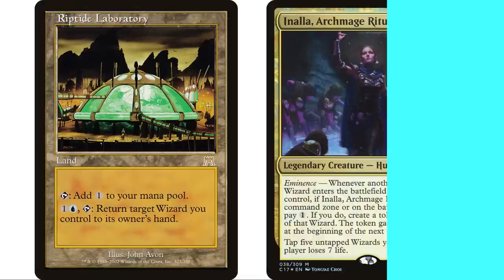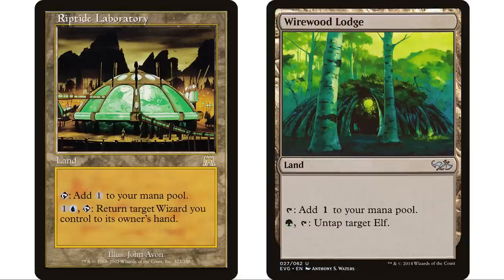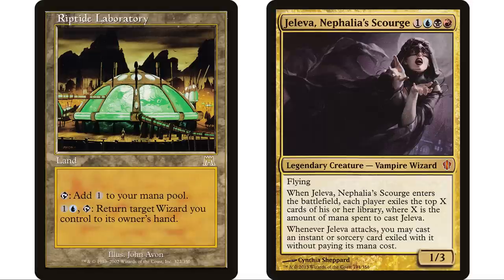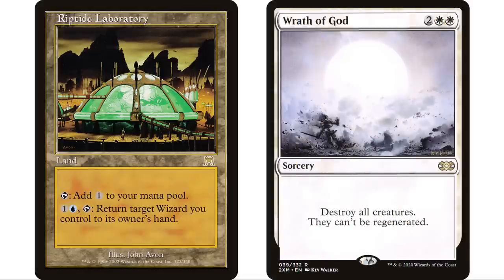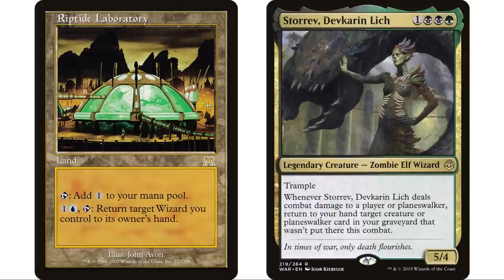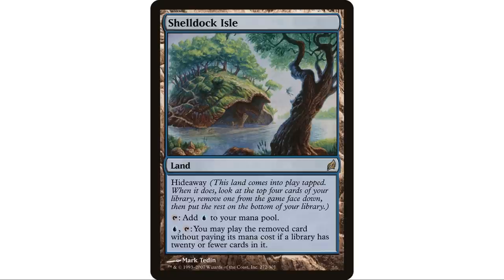Riptide Laboratory taps to add a colorless, and you can pay one blue, tap to return target Wizard you control to its owner's hand. This is obviously going to go in any Wizard tribal deck. But just like with Wirewood Lodge for other creature types — if your commander is a Wizard, you probably want this in your deck. Pay two mana, return your commander to your hand before a board wipe, and then leisurely play it again on your turn. Wizard is a very popular creature type, so check your commander.